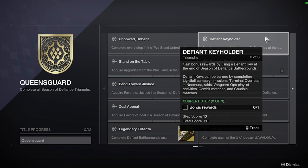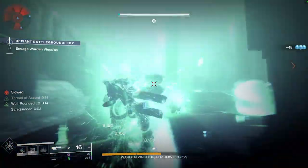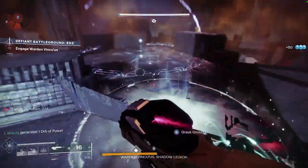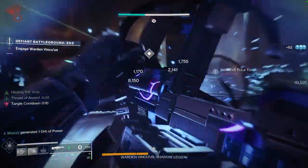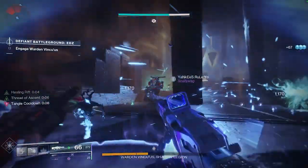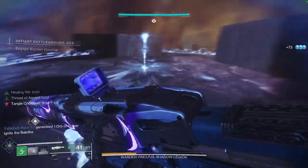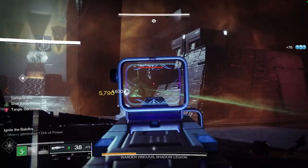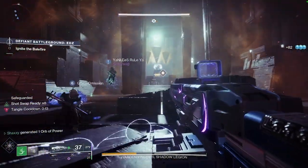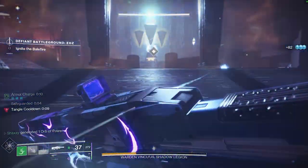Up next is Defiant Key Holder. This triumph is to gain bonus rewards by using a Defiant Key at the end of Season of Defiance Battlegrounds missions. Just like other seasons, we have a Battlegrounds mission with a seasonal activity that rewards two chests at the end of the mission. The second chest can be opened using a Defiant Key. Defiant Keys can be earned by completing Lightfall campaign missions, Terminal Overload in Neomuna, Raids, Vanguard Ops, Gambit, and Crucible.